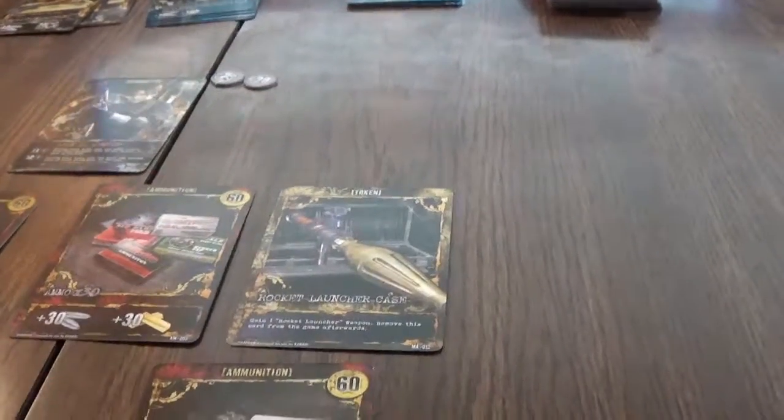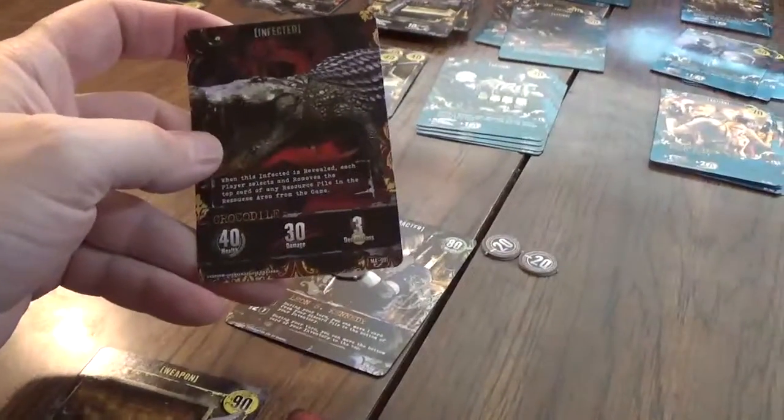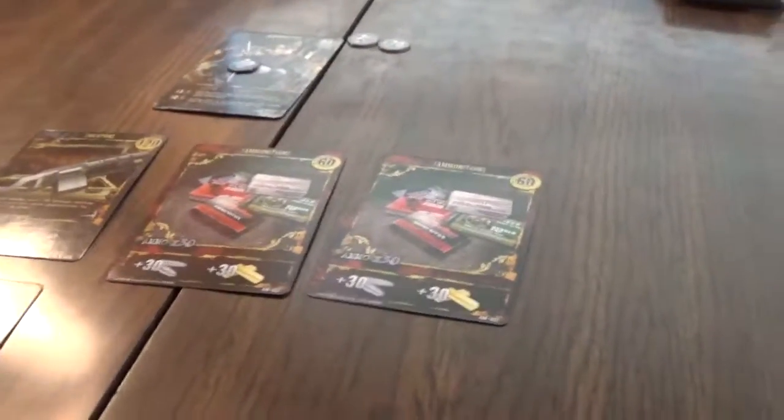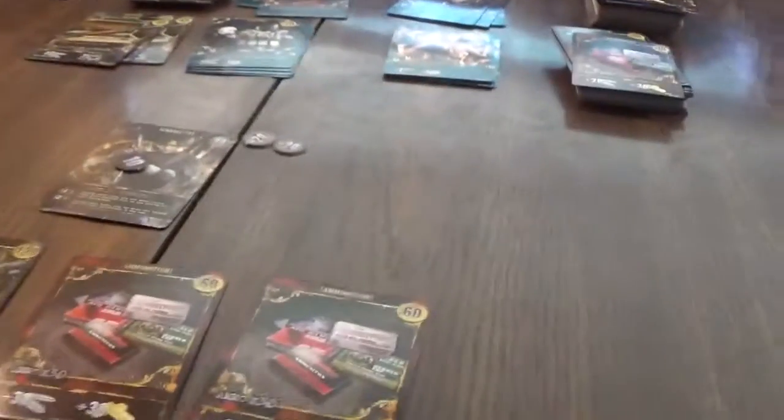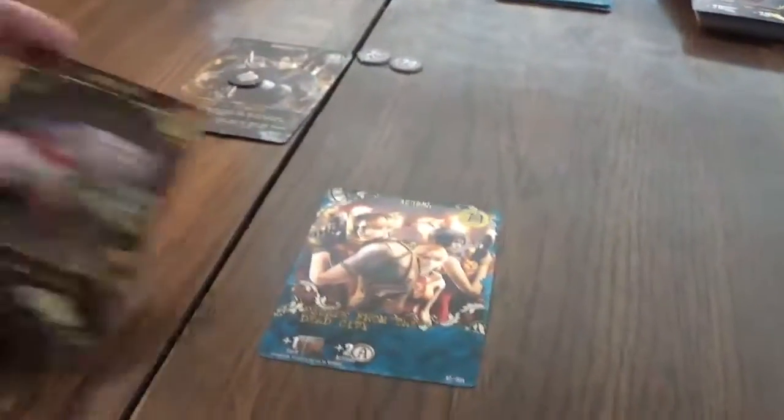I don't have any other weapon except for my rocket launcher so I'm not going to explore — I don't want to waste it. I'm going to take 10 damage. Six-shooter, another six-shooter — three too high, not what I needed. We're going to beat the crocodile. So we beat that one. We're going to explore again using a six-shooter and we have a zombie horde — we beat that zombie horde. We're getting down to brass tacks here.